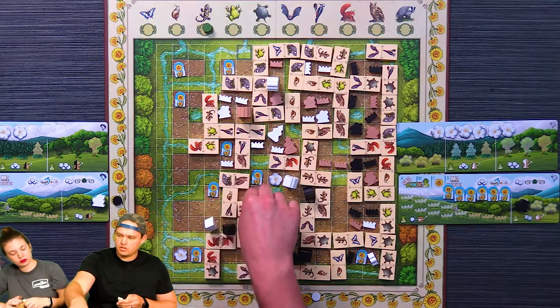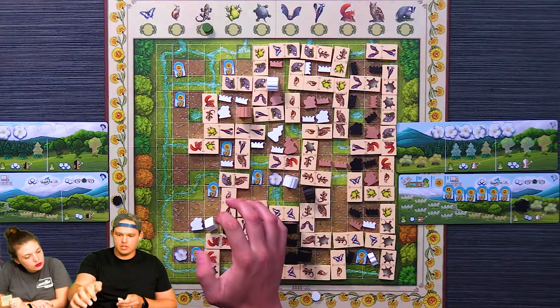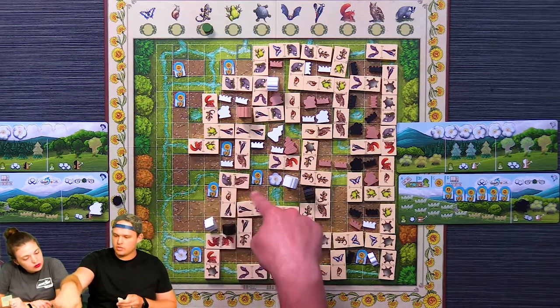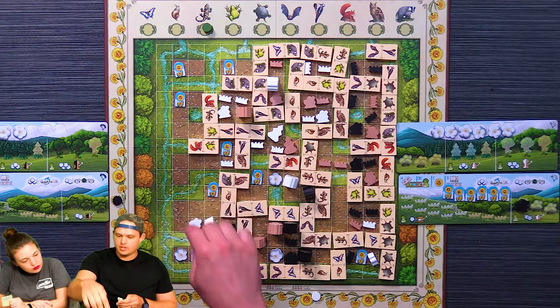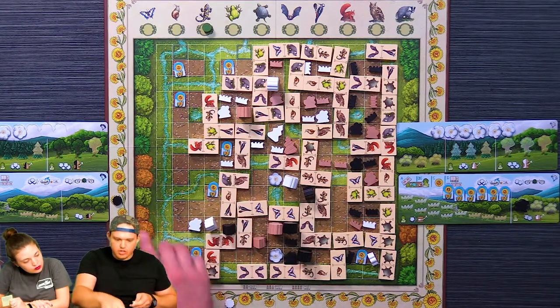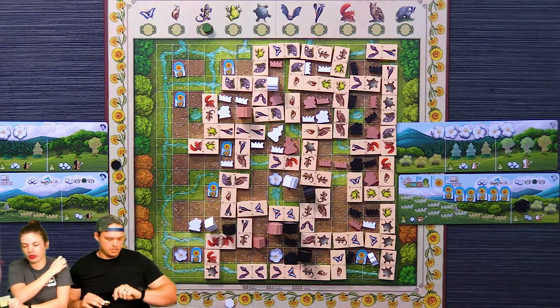I'm going to go here and place this here. That's going to score me seven — you'll get three but I'll get the token. So one point for placing it, this gives me seven and you get three, and I get that token.